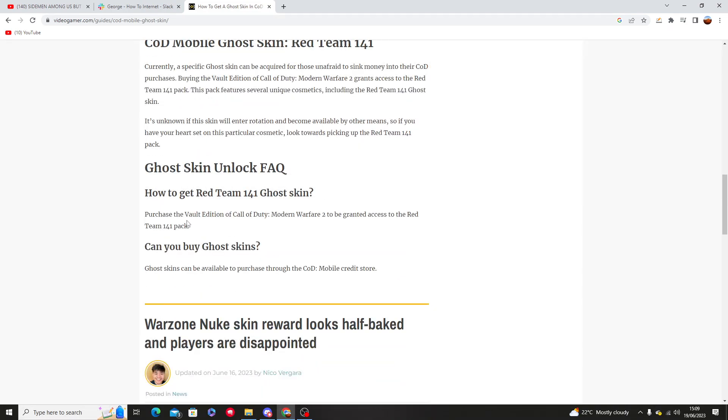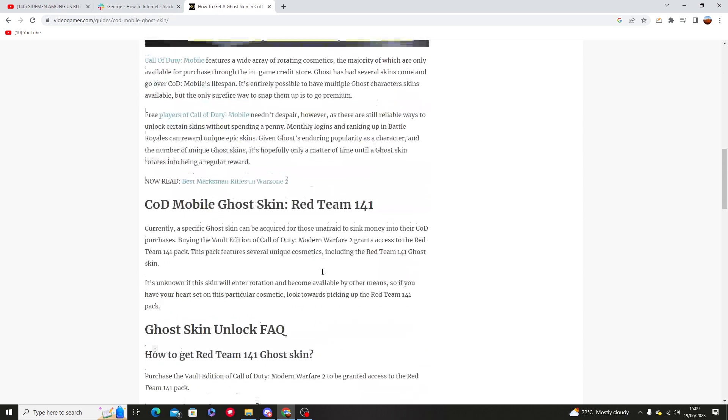All you need to do is purchase the Vault Edition of Call of Duty Modern Warfare 2 to be granted access to the Red Team 141 pack, but other Ghost skins can be available to purchase through the COD Mobile credit store.